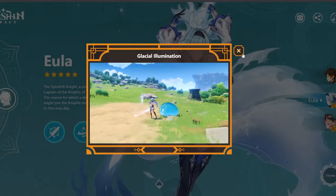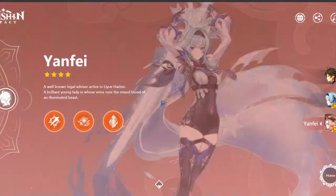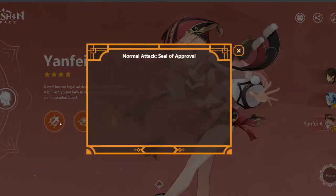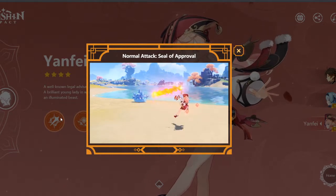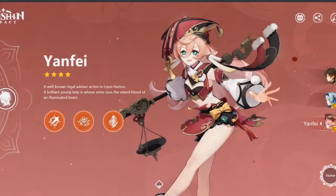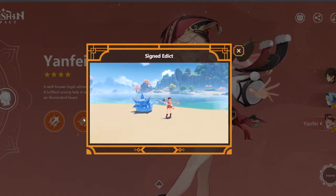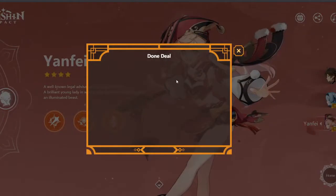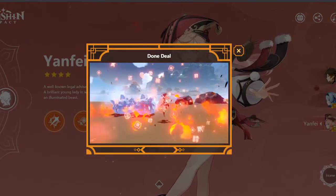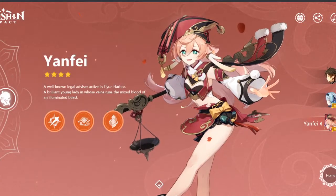I saw Cryo in there too, so it's going to be interesting how you can build Eula. Then Yanfei — oh, we get to see Yanfei's attack animations! She's kind of like Klee. Her ability is called Scarlet Seal — I don't know the exact name. Her ultimate doesn't look that great from what I can see here.